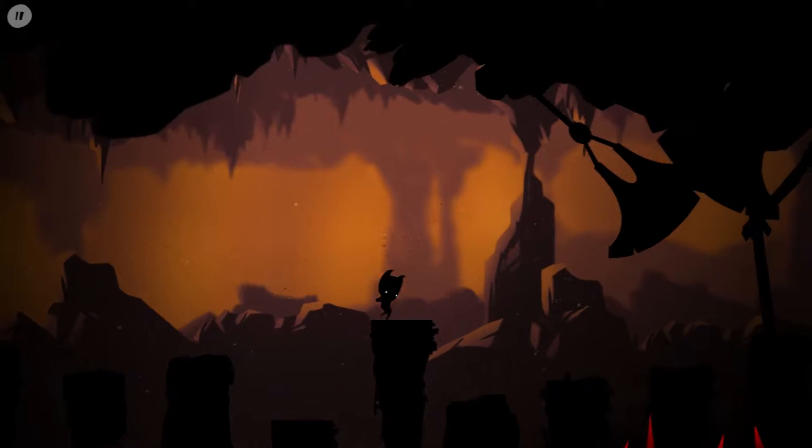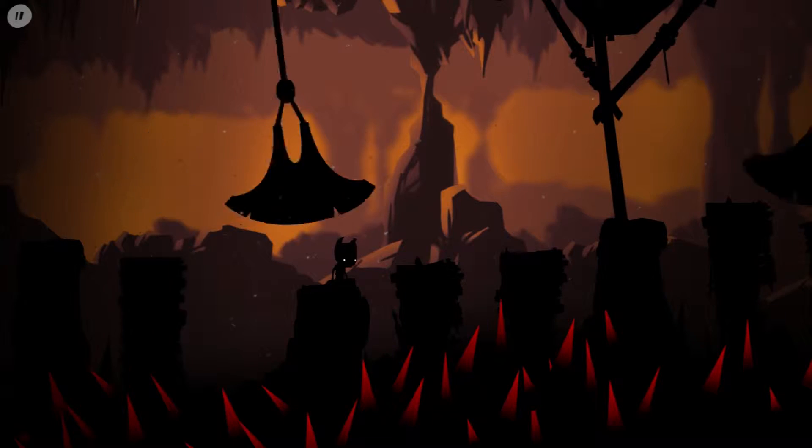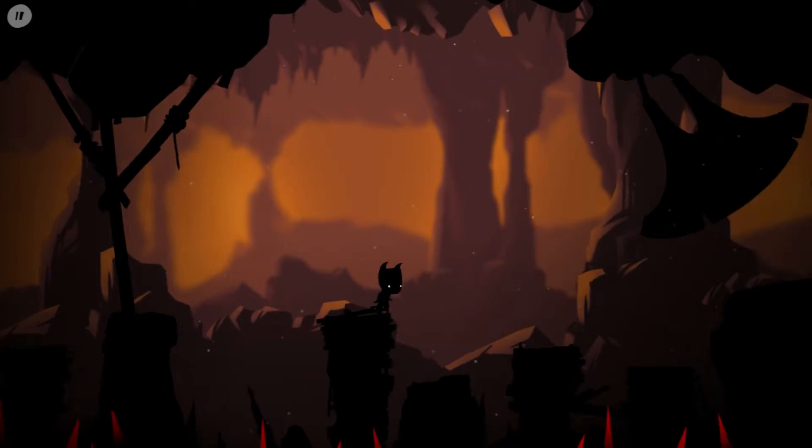And then this pillar, you want to walk off so that you don't die, because if you jump you're going to be too slow. You need to walk off one more pillar a bit later on as well. So again, this pillar, you want to walk off the end.